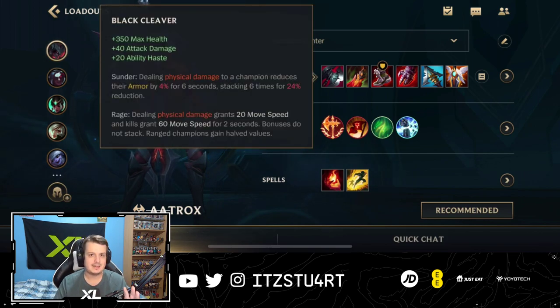For core items: Black Cleaver is really, really good for Aatrox. As you've seen with the combos, you'll be landing abilities and auto attacks very often. Dealing physical damage to champions reduces their armor by 4% for a few seconds, stacking up to 6 times — that stacking is going to be absolutely insane. Black Cleaver also gives great base stats: health, attack damage, and ability haste — all stats that Aatrox loves. And the Rage passive gives movement speed to get closer to land your sweet spots.